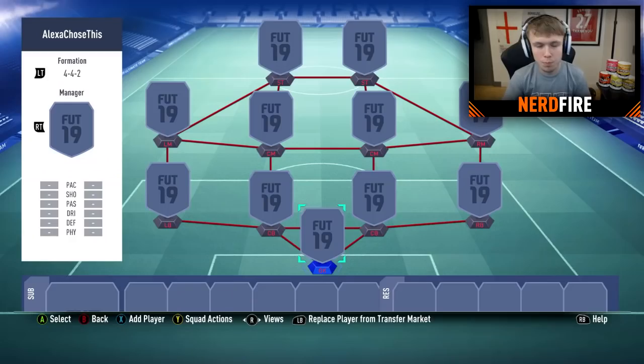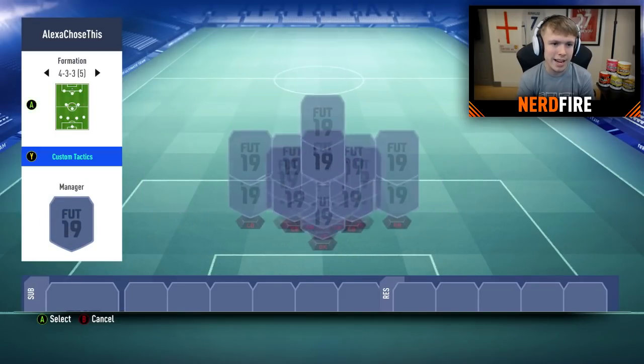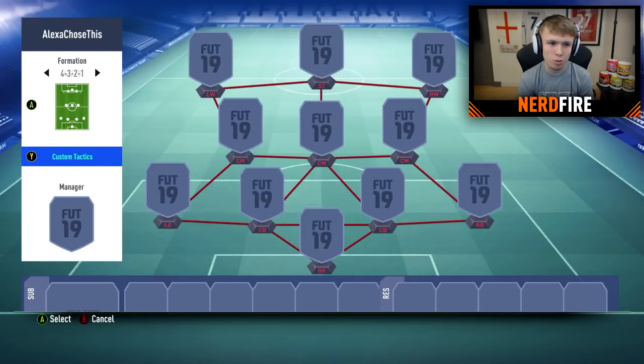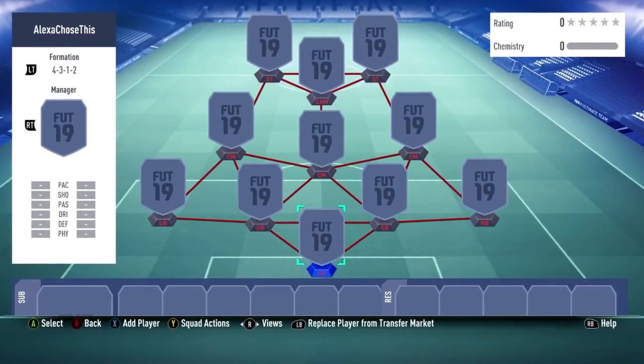Alexa, pick a number between 1 and 30. Your random number between 1 and 30 is 22. Alright, 22 it is. Going backwards from 30 that's formation number 22. That's not too bad of a formation — I'd actually take that. Thank you Alexa, I appreciate you choosing a good formation. What a top guy, or girl, or — I shouldn't be assuming genders in 2019.